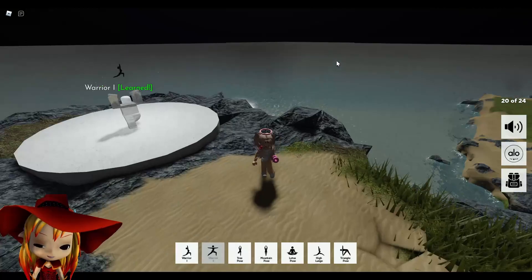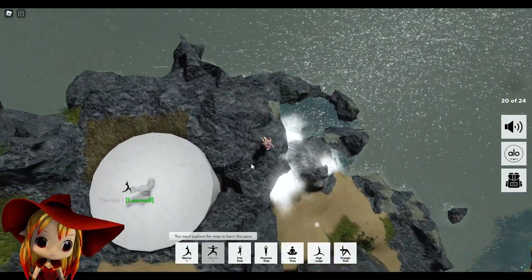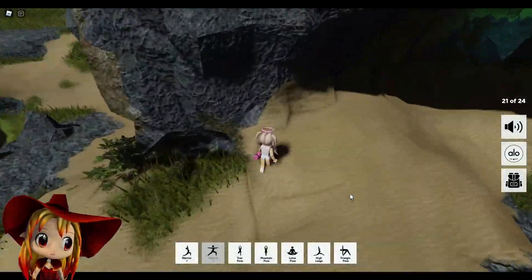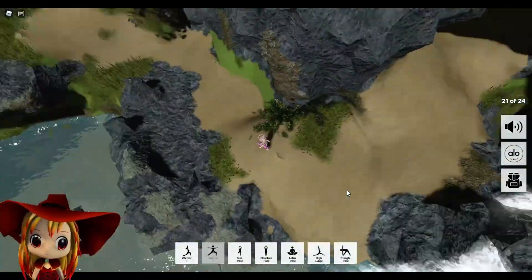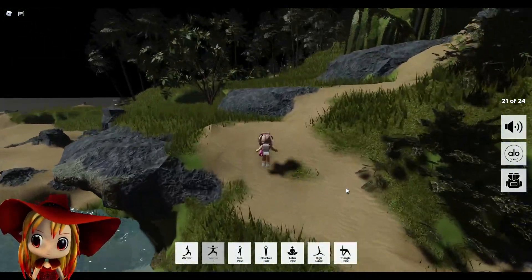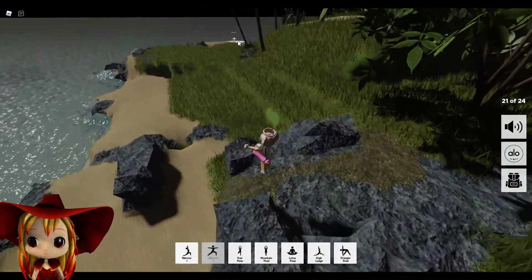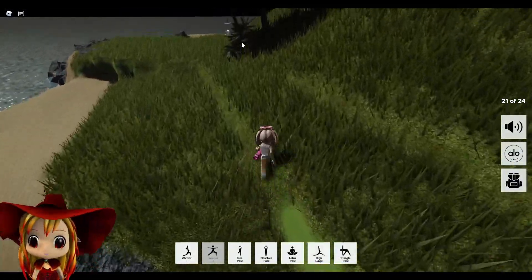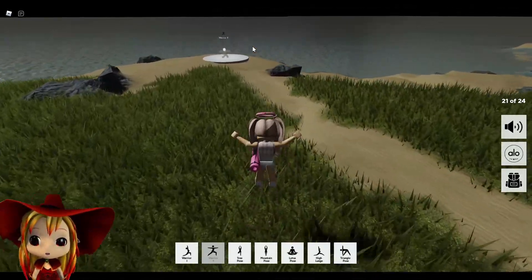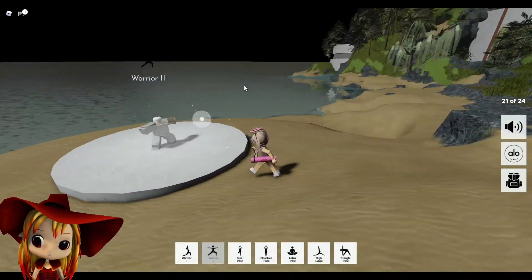Yes! I have learned everything except for Warrior Two — that means there should be one more of those funny white panels with an orb. That's how the pattern works. Yes, it's right there — there should be an orb right there. Is that the one? Did we already go here? No we didn't — Warrior Two, there we go!